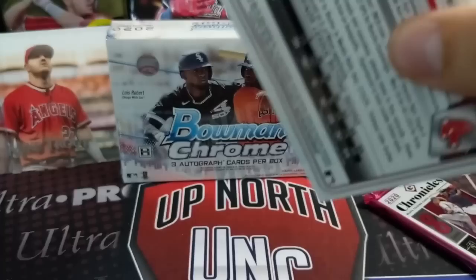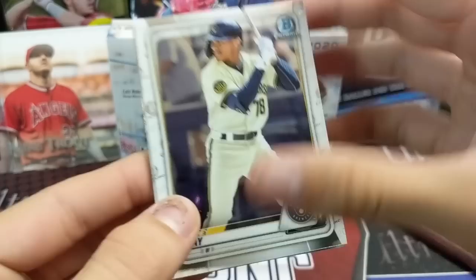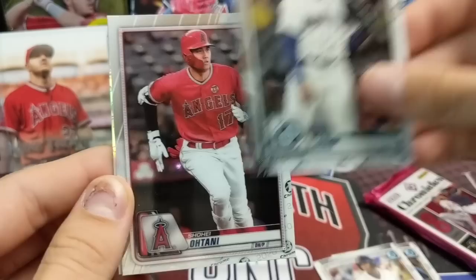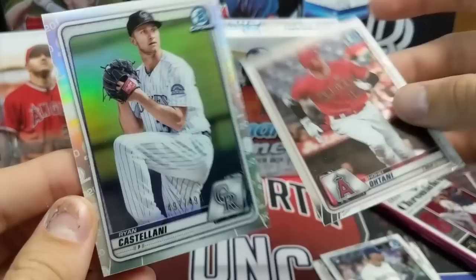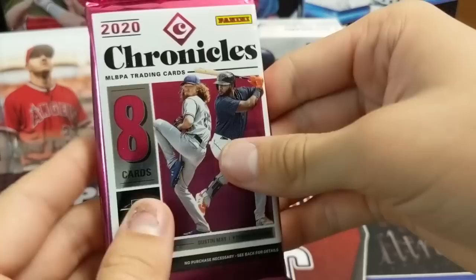Bowman Chrome. Let's see if we can get something good out of here — one autograph per mini box. We do have a thick card, looks like a refractor, so it could be something. Corey Ray, Jeter Downs, Justin Dunn, Otani, and Refractor Rockies. Just a refractor — Ryan Castellina, out of 499. Refractor.